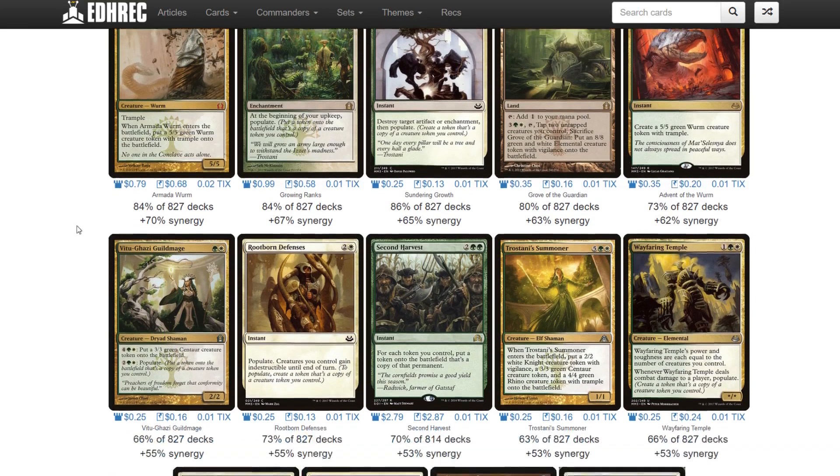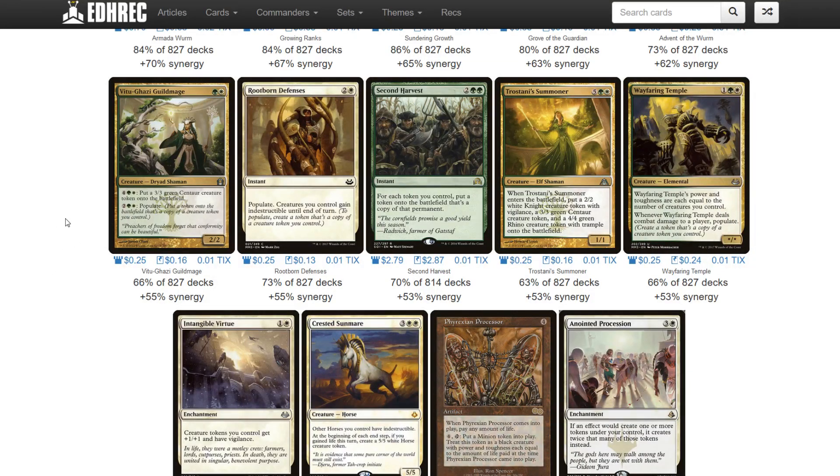The first card that really gets interesting if it doesn't see a reprint is Second Harvest. The vast majority of Populate decks are going to want to run Second Harvest. For each token you control, put a token on the battlefield that's a copy of that permanent. You're going to be populating a lot and Second Harvesting at instant speed, putting out a ton more tokens. The go-wide Populate strategies love this card.